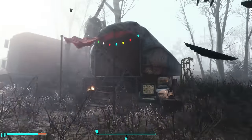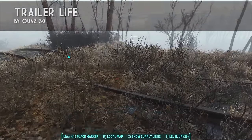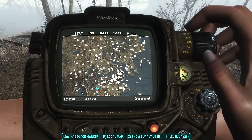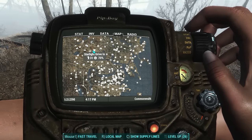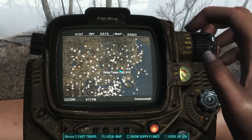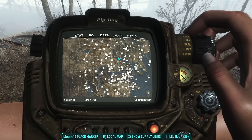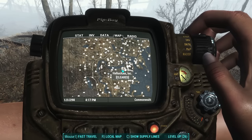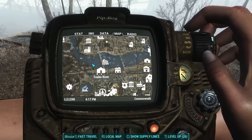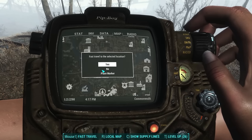Next up is Trailer Life by Quaz30, and this mod places four new trailers in the world that you have to go find. I spent some time looking around and managed to find all four of them. Let me show you each of these one by one. First up is going to be Trailer River, which is right next to the wreck of the USS Riptide, close to Hangman's Alley. Let's go check it out.